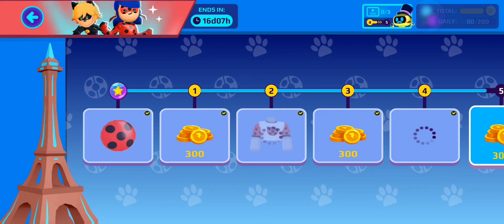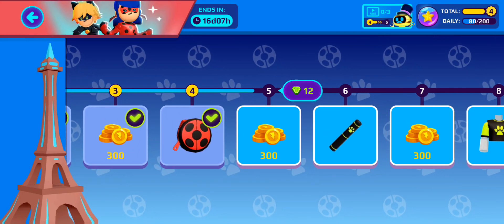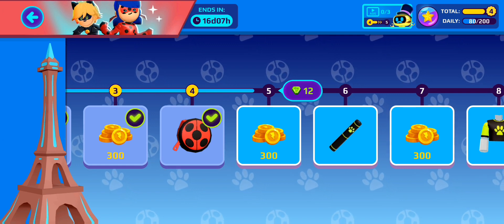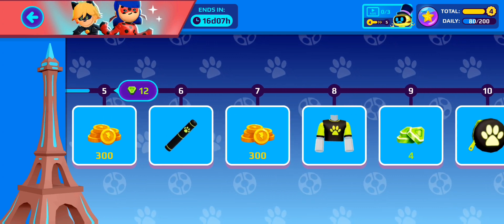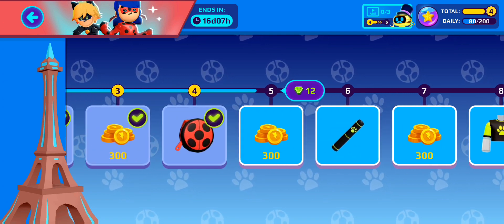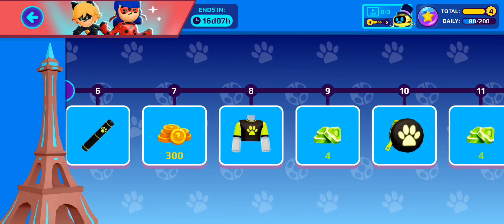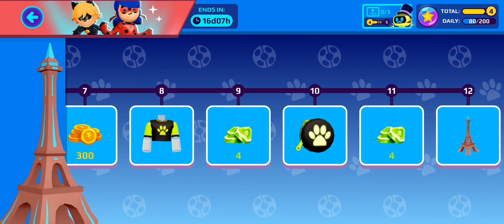Opening up this Ladybug button — this is what you get for when you're playing games. You have to fill up every little slot. I didn't make it to level 5 yet, but when I do I'll get 300 coins. If you just keep playing more games you'll end up winning all of this stuff that you wouldn't be able to get otherwise. So you do want to play other mini games in order to get this. It ends in 16 days and 7 hours, so if you want some of that Miraculous stuff, get on here and play some of those mini games to earn it.